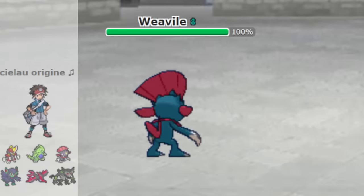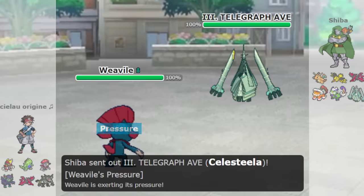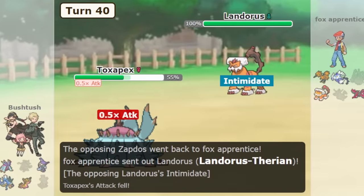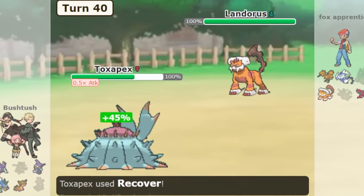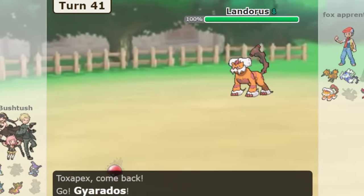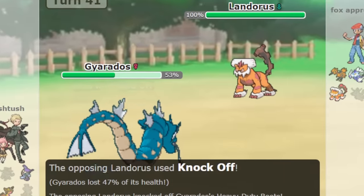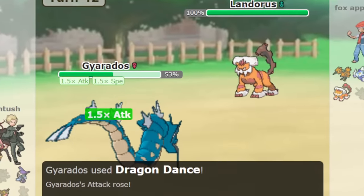Competitive Mono-type Pokémon is a format where you can only use Pokémon with the type you pick, just like a Gym Leader. For example, if you choose to use a Water-type team, you can use Water-type Pokémon like Gyarados or Swampert. If you choose to use Mono-Flying, you can only use Flying-type Pokémon like Gyarados or Moltres.